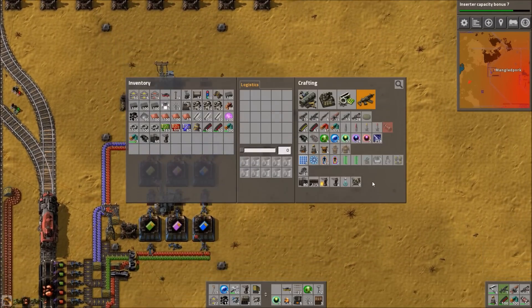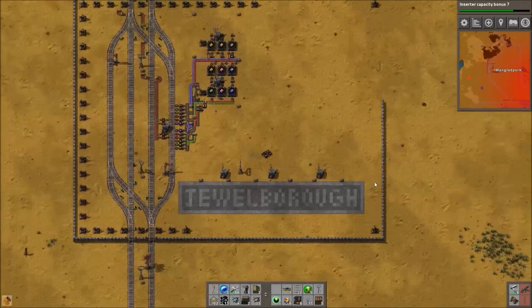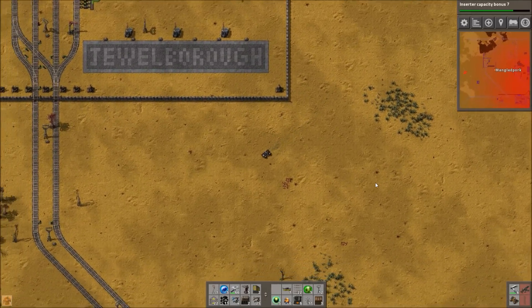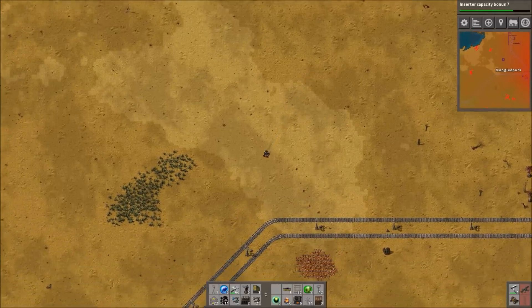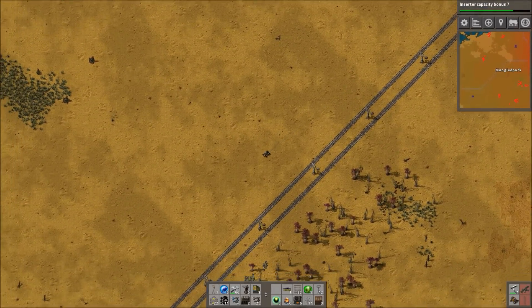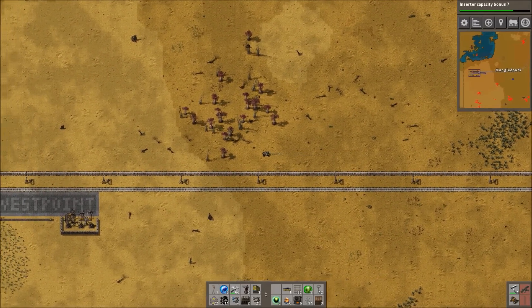So we now have everything we need, and I start immediately crafting the level 2 power suit, and I'll equip that a little bit later on. But the thing is, we don't have any of the equipment for it yet. We don't have any of the shields or the batteries or the power cores or anything like that.